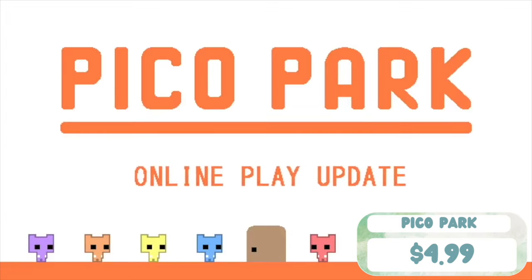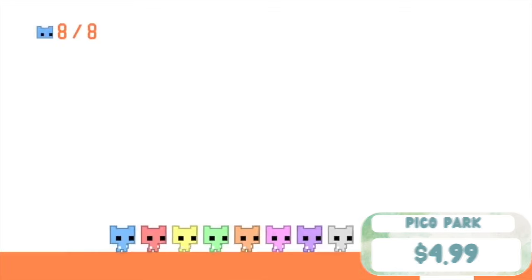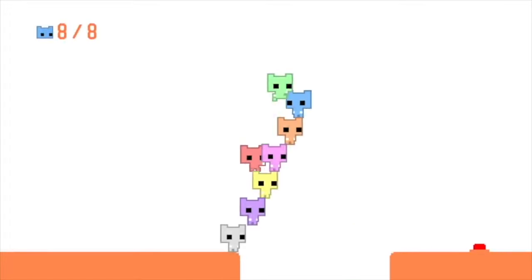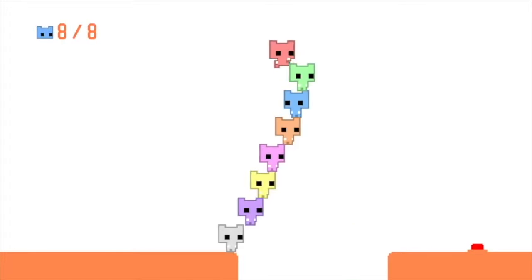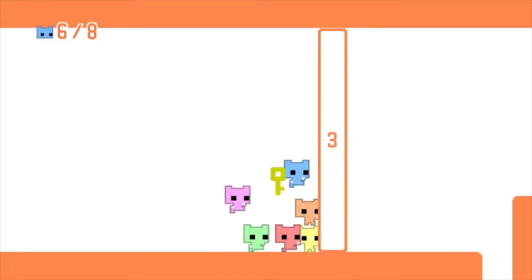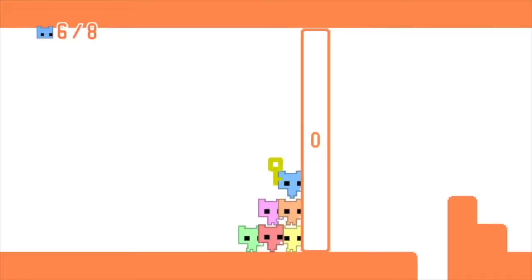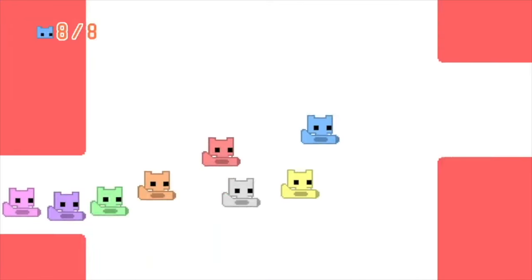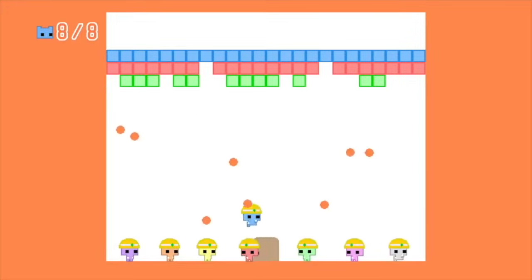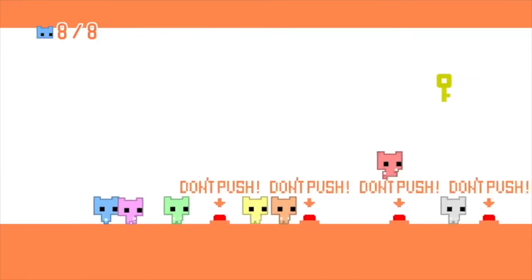Pico Park definitely isn't a new game, but it has sparked my interest several times over the last couple of years, and I finally decided to give it a try since it's only $4.99. The game is a local or online multiplayer puzzle game that you can enjoy with up to seven other friends. I think it's funny and frustrating, and you definitely have to communicate with each other to get past the obstacles and grab the key you need to complete each level. There are 48 total levels, so that's a lot of playtime for just $5. Also, the characters are just little guys.